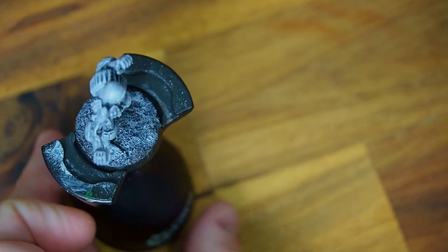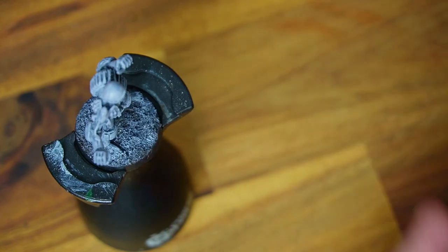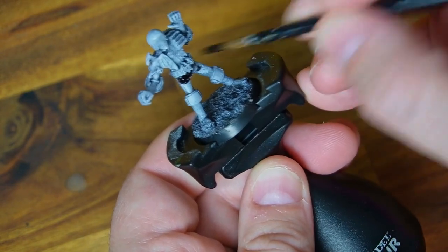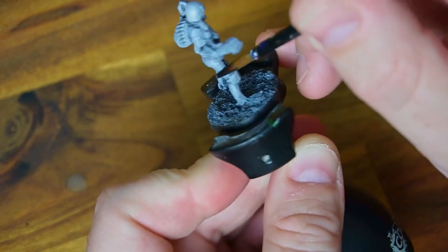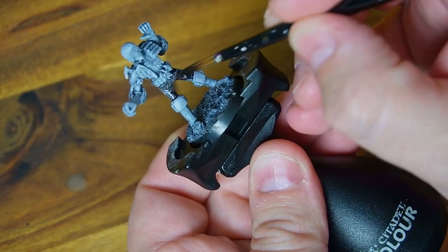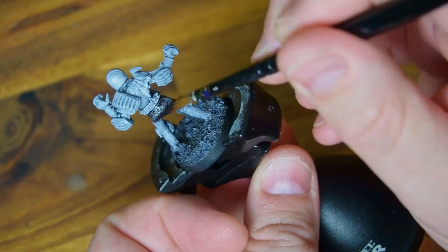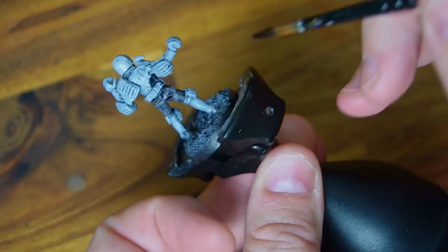With that drying, we're going to grab the Grave Lord Gray and do his uniform. As I've mentioned in the previous videos, I'm trying to keep the uniforms as uniform as possible. Street judges and actual proper Mega City judges are all going to be a dark blue. The Dark Judges like this guy I'm using Grave Lord Gray to give them a dark gray uniform, and the SJs I'm going to use straight-up Grim Black. You should be able to tell who's who just by the color of the uniform. The Dark Judges are slightly easier to spot because they're going to be the ones trying to kill everyone.